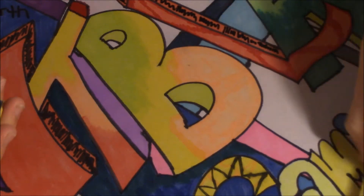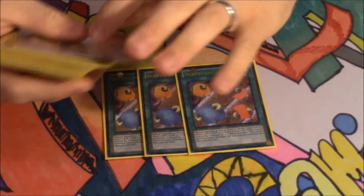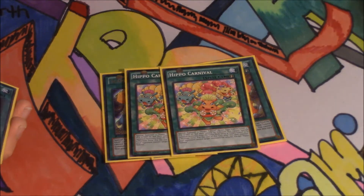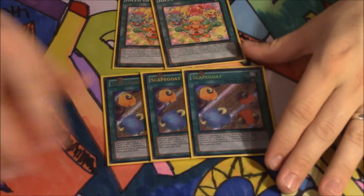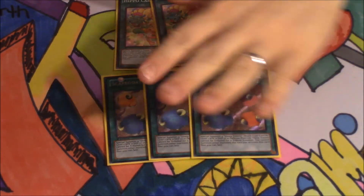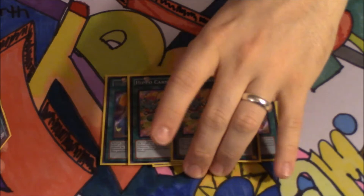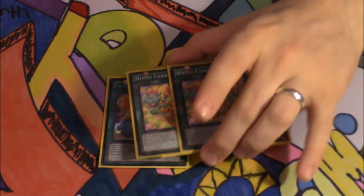Moving on to the spells, of course we're playing three Scapegoat. Scapegoat tokens work well with Mecha Phantom Beasts — makes sense. Two Hippo Carnival as well, just for the tokens. Now, Scapegoat tokens cannot be used for tribute summons, but you can still use them for the Mecha Phantom Beast monster effects. Whereas with Hippo Carnival, when it's activated, you can't tribute the tokens for any effect and you can't use them for Synchro Summons because it locks you out of your extra deck.